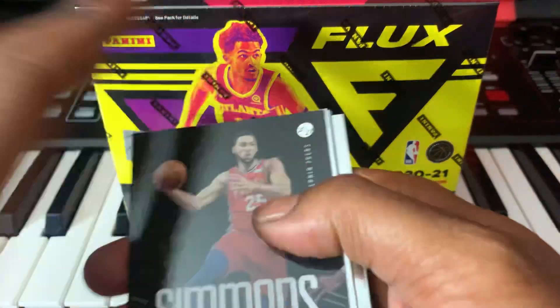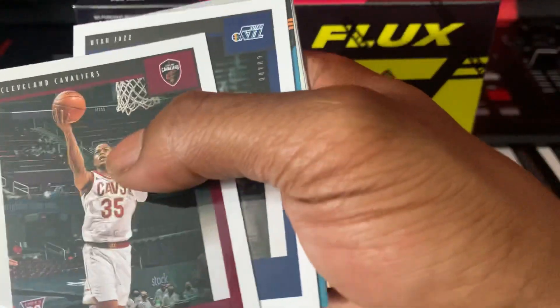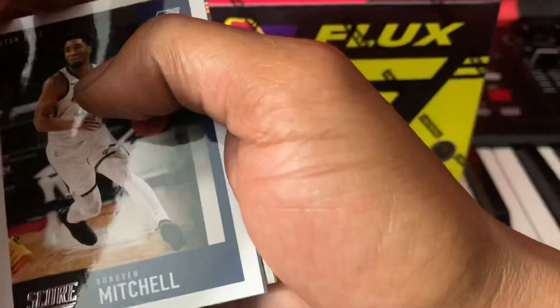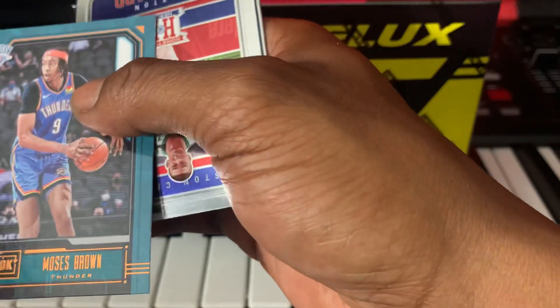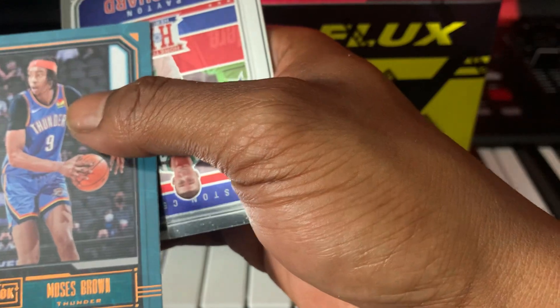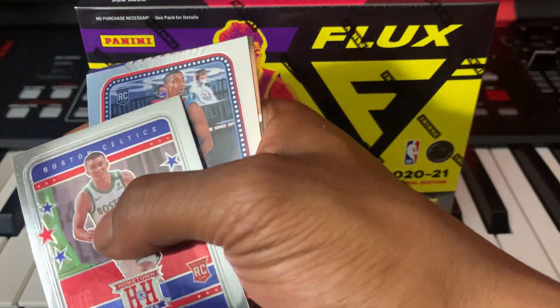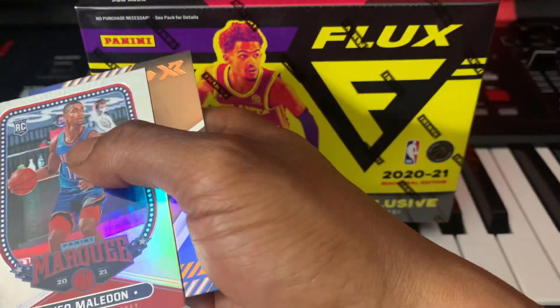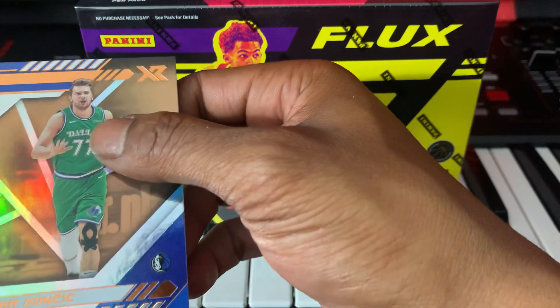Ben Simmons, Isaac Okoro, Donovan Mitchell, Moses Brown — never heard of this guy — Peyton Pritchard. Oh, we got a silver in here — Ja Morant! And an XR Luka! Awesome, awesome, awesome!